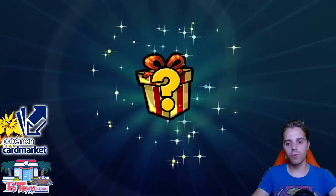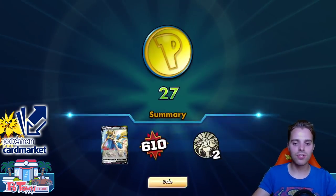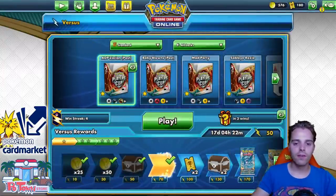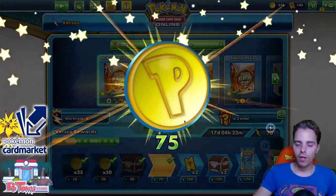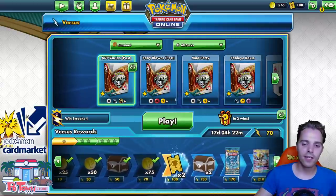We're going to play one more game with the updated ADP Zacian. Let me know how you feel about this list — do you think it has a better meta spot right now? Lots of VMAXs everywhere, and Zamazenta is shining like never before. Hopefully we come across Centiskorch or Eternatus — lots of people are trying to get their hands on those archetypes, but those cards are really hard to get since everybody wants to play the new stuff.